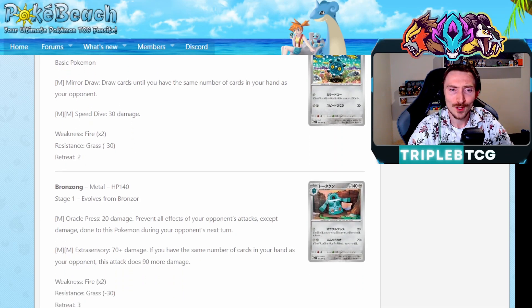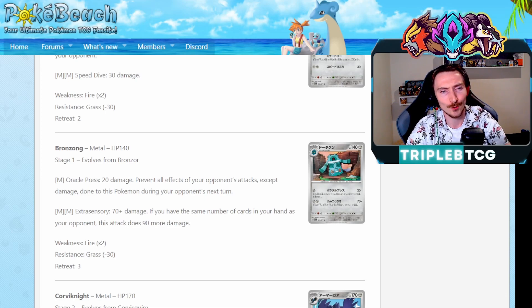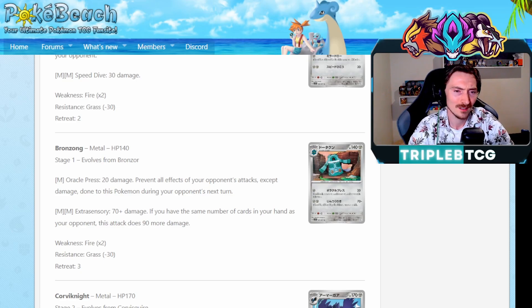Getting a Bronzor and Bronzong. Doesn't look like anything too special here. Bronzong's Oracle Press does 20 damage, prevents all effects of your opponent's attacks except damage done to this. And Extrasensory does 70 damage - if you have the same number of cards in your hand as your opponent, it does 90 more for two steel energy. So 160. If you're hitting weakness into something, 320 - you can be one-shotting EXs if we get something that's weak to steel. I believe Gardevoir is weak to dark though, even though it's a fairy type - it's not fairy type because we got rid of that. So it's not having weakness for that, which would have been an interesting counter for it.